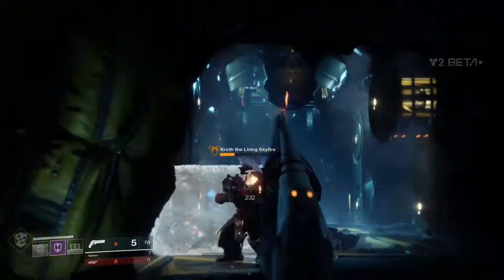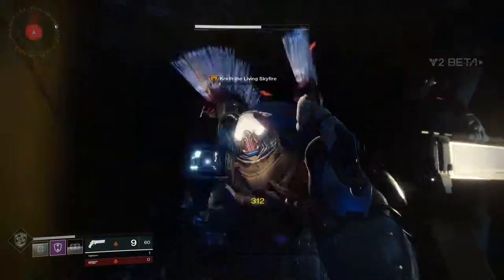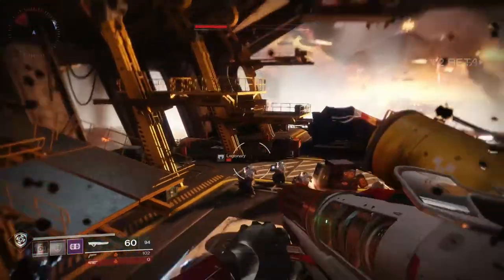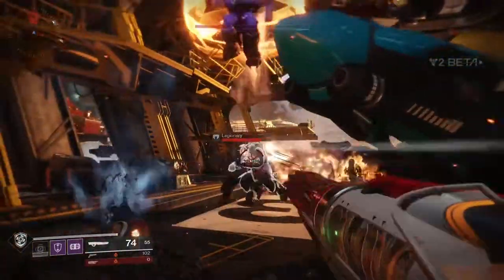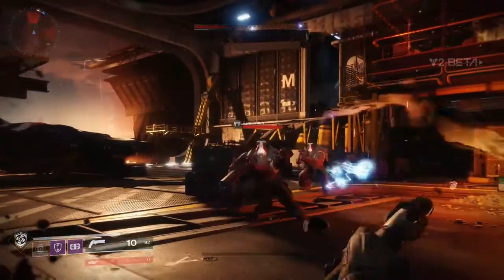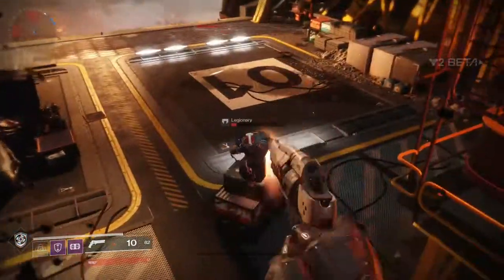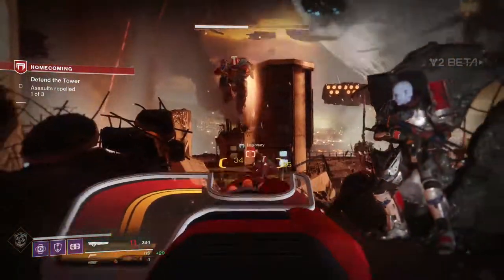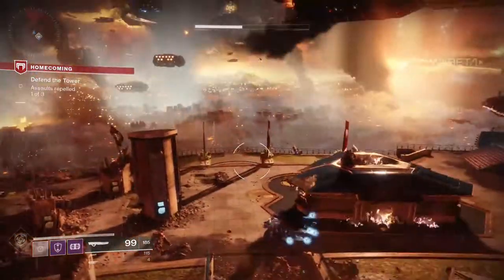I mentioned feeling a little underwhelmed regarding the power of the weapons, but I think that's just because I'm so used to being overpowered in things. This is a beta and we're not at max light level, and we haven't had a chance to go out and find weapons we like — we just get what they give us. So I'm kind of holding out judgment. I think auto rifles and submachine guns are really cool; I just want to find others I can customize to my own setup.